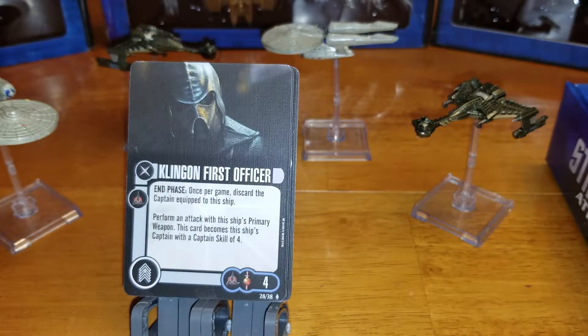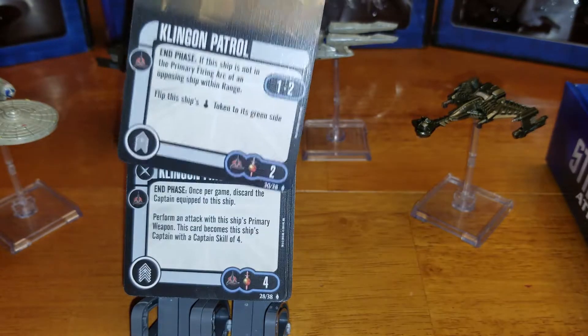Next we have a Klingon First Officer. During the end phase, once per game, discard the captain equipped to this ship and perform an attack with the ship's primary weapon. This card then becomes the ship's captain with captain skill level four. So if you need to put the final shot into a ship, you can discard the captain to take another attack with the primary weapon.